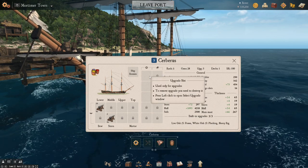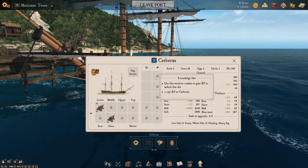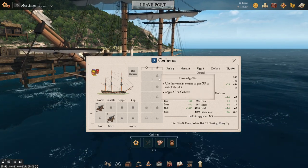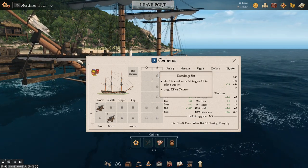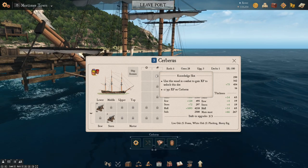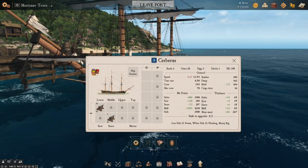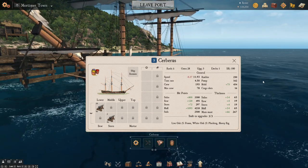Over here you can see knowledge slots, and these are for when you level up your ship. You can see we need to get to 350 experience on this Cerberus before we can unlock a knowledge slot. And then we can put books in here — if we find books, we can learn the knowledge in these books and apply it to our ship, which is going to be really effective. Once we've got this to level five, we will have a very powerful Cerberus indeed.